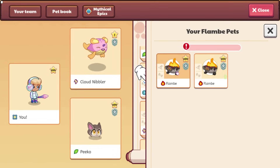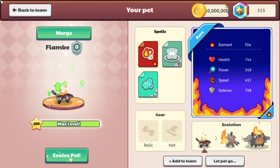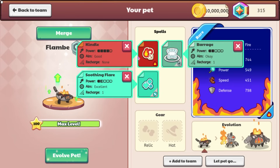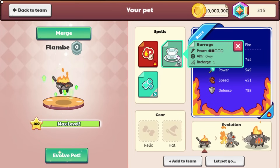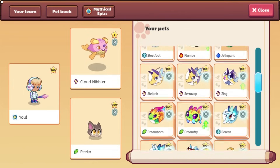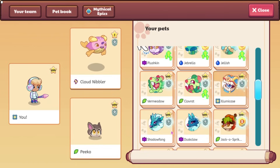I believe this is the final new pet, which is Flambe — or Flamby, I don't know how to say it. I think it looks pretty good, it's a little weird, but it does Kindle, Barrage, and Soothing Flare. This is what its attack animation looks like. If it were on level 100 — which you can't do — its health would be 744, power 549, speed 451, and defense 798. I believe that is all of the new pets — that is all of the leaf pets.